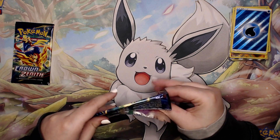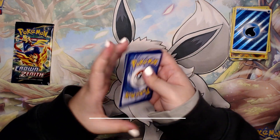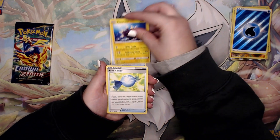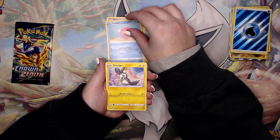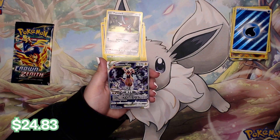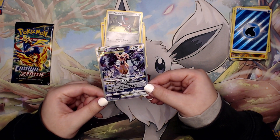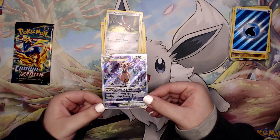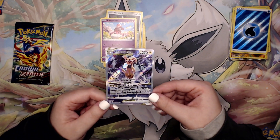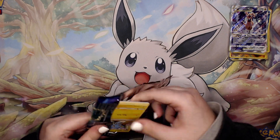I'm not sure if there are secret rares, but I'll take a water energy. Second to last pack — if you're enjoying this video please leave a like and subscribe, and comment your favorite card so far. In this set there are some notorious gold cards people want to pull — I believe it's the big four: Giratina, Arceus, Palkia, and Dialga. Those would be sick to get. Poipole art — are you joking? What is that artwork? Oh my gosh, it's Aurora V-Star!